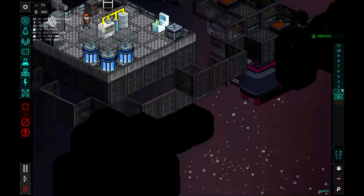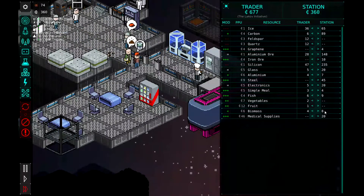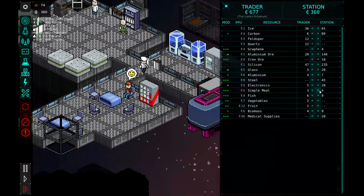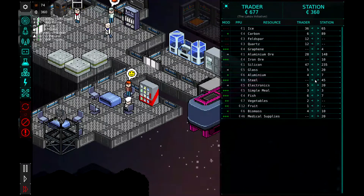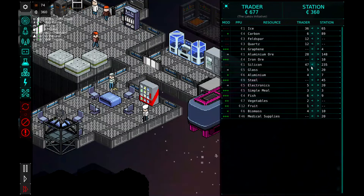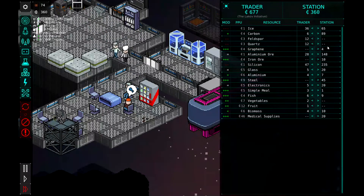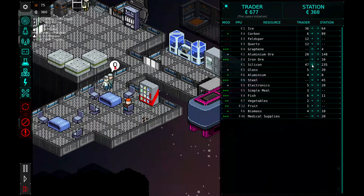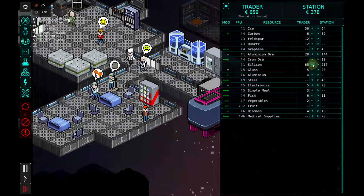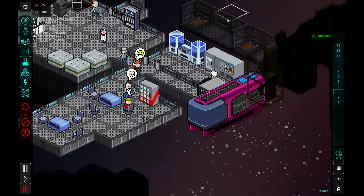Let's go to the third floor. Can we buy anything from them? Simple meals we could buy — I don't want to buy any simple meals. Fish we're running low on. I could sell some of the silicone, but it's only one unit each. Let's sell some of the silicone — I'm going to sell until they have 75. That'll give us a little bit more. There we go. A little bit more money in our pocket.